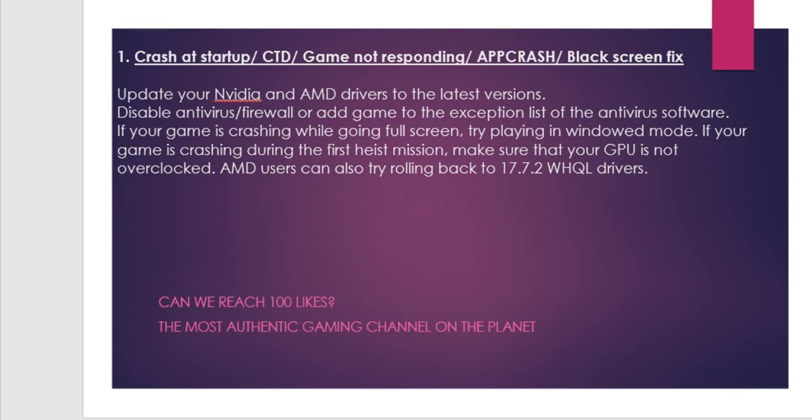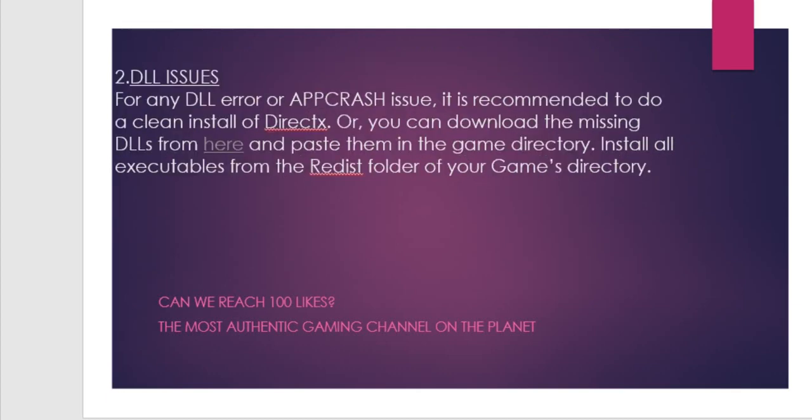AMD users can also try rolling back to the 17.7.2 WHQL drivers. This is one of the fixes for crash at startup. For black screen, you can also use that fix. If it doesn't resolve your issue, you can wait for an update. For any DLL error or app crash issues, it is recommended to do a clean install of DirectX, or you can download the missing DLLs — the download link will be given in the comment section — and paste them in the game directory. Install all executables from the redistribute folder of your game's directory.